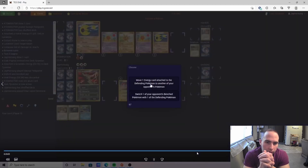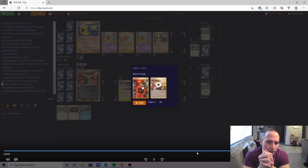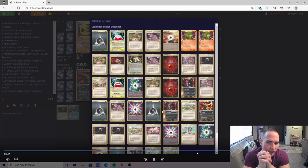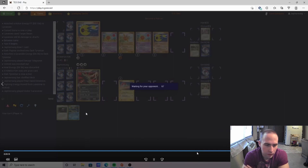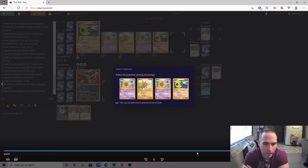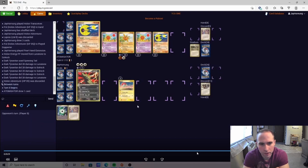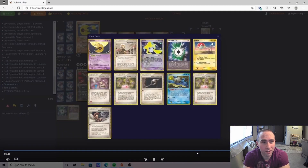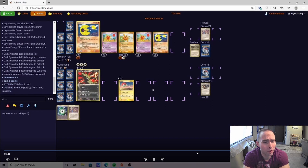We promote the Dark Tyranitar and POW that Energy off. This can be really risky — I don't want to risk the special condition, but I'm not sure risking the Hyper Beam was a much better option either, so that could have been a misplay. We're going to lose the Lapras, which is a huge risk. We find the second POW, which is actually really nice. We find the Heal Energy. At this point, we are all in on this Spinning Tail strategy. The question comes down to: can we get four unanswered Spinning Tails off? That's a pretty big ask.